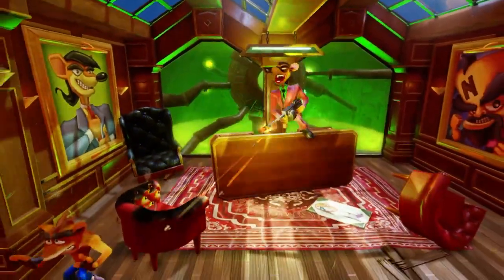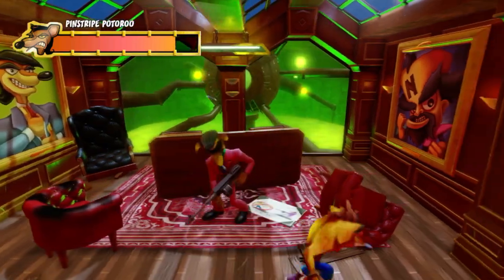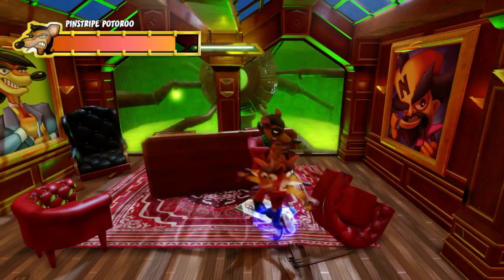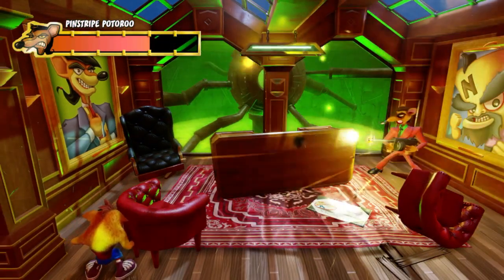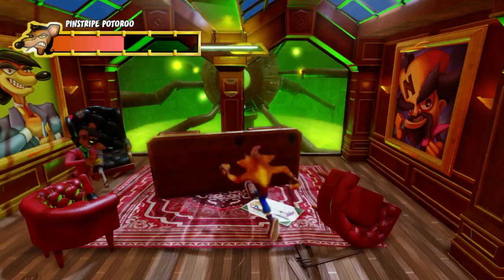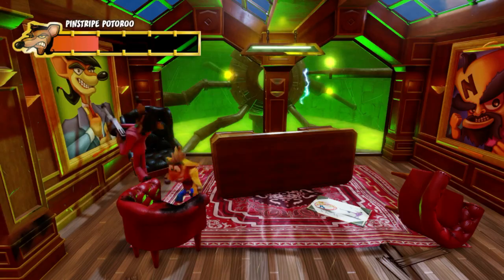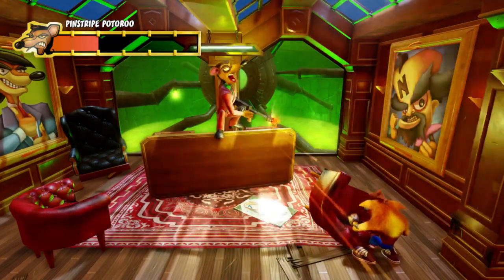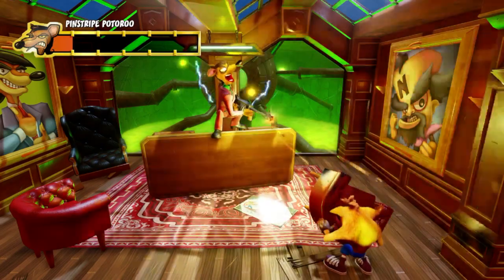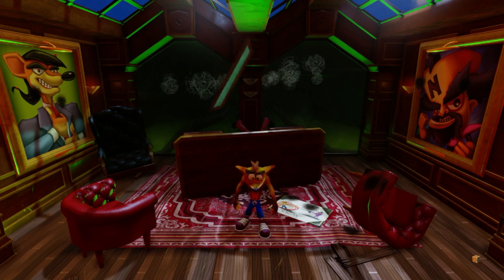Actually quite simple in the PS1 version because you can get multiple hits in during this segment. On the N. Sane Trilogy I find it a bit more difficult. You just need to wait for him to dance across, and then if you just stand behind the chair, Crash will sort of cower. You need to keep Crash hiding behind it. As a kid it was a little difficult to figure out exactly what I was supposed to do. But — got it. It's inside done and dusted!